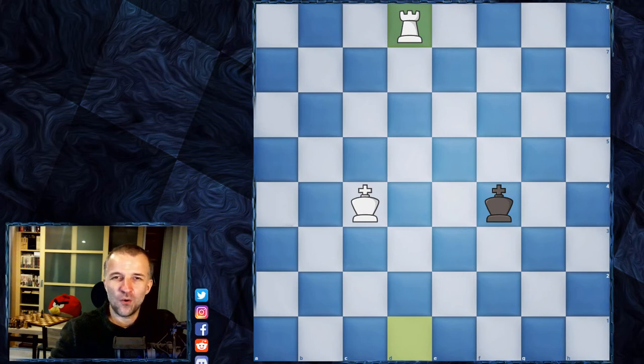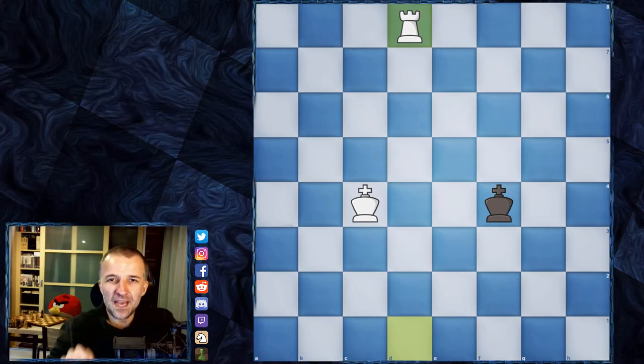Hello, Mordimers here and welcome to the third part of Chess for Beginners. At this time I would like to show you the most basic possible endgame. So we have the kings and one of the sides has the rook.